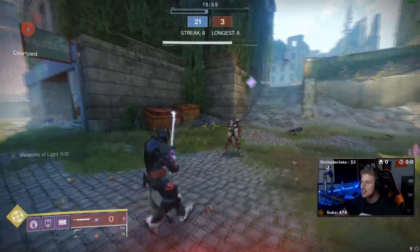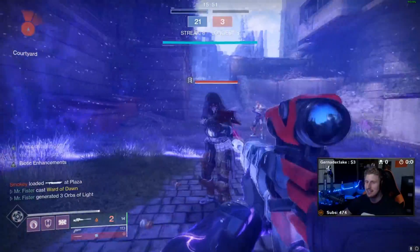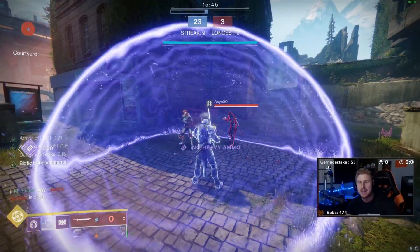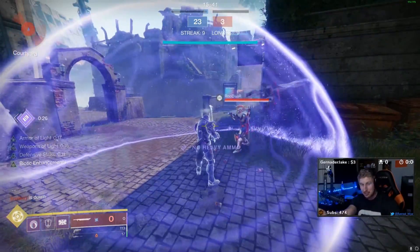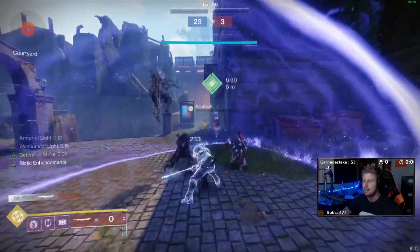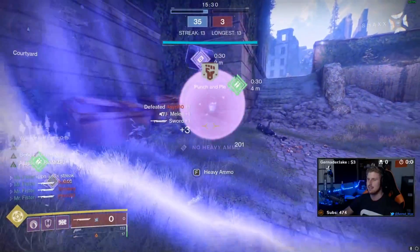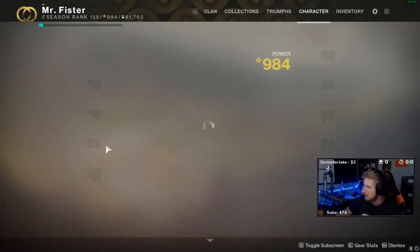I've actually gotten several kills this way — this is not a joke. You pop a bubble, whether you had the overshield first or got it after people rush in, it's the easiest bait. Pull out your sword hilt while you've got a sniper out, and they run in thinking they'll kill you. Then you hit them for 268 or 201 — and I forgot to mention Weapons of Light too, which adds even more.